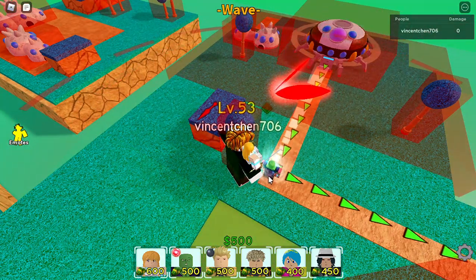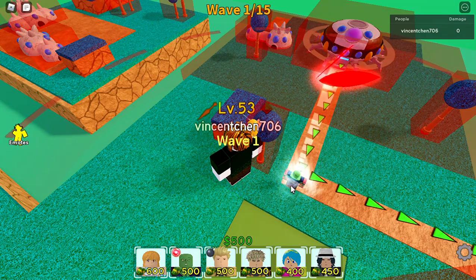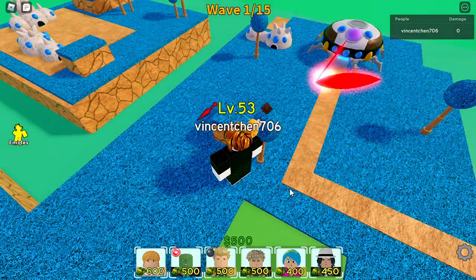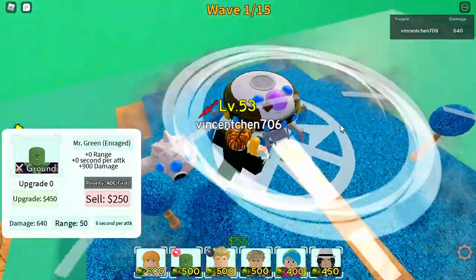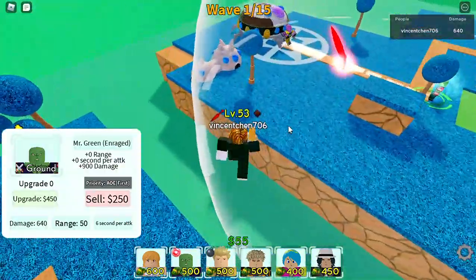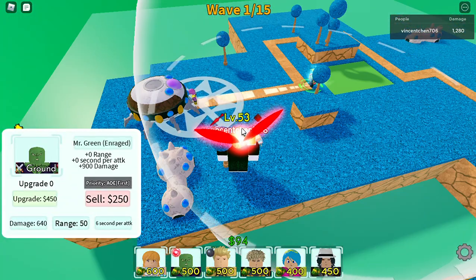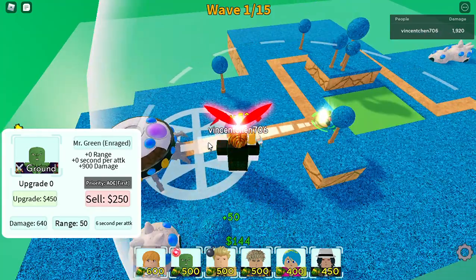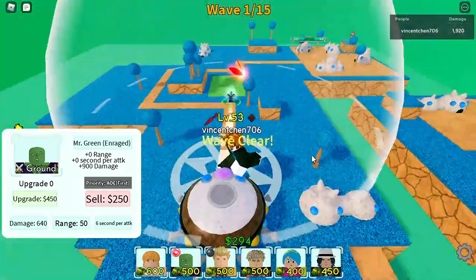Okay, so Mr. Green — it costs 500 to put down, 50 range, circle AOE. Yeah, that's a pretty cool attack effect.